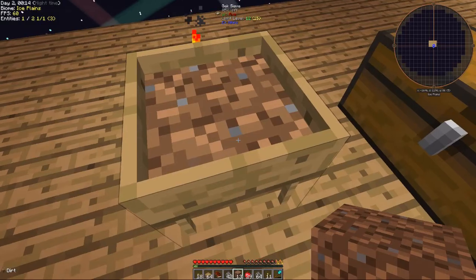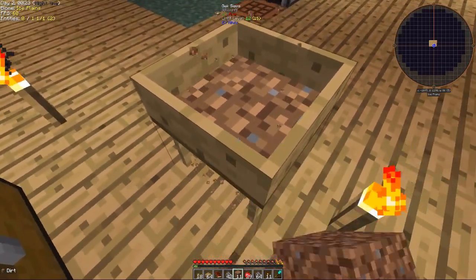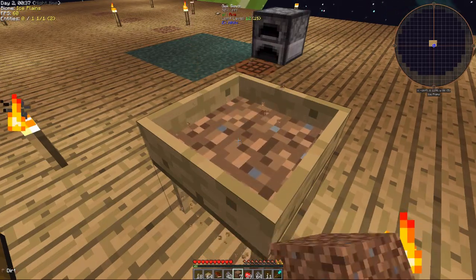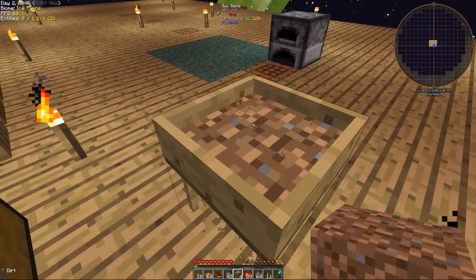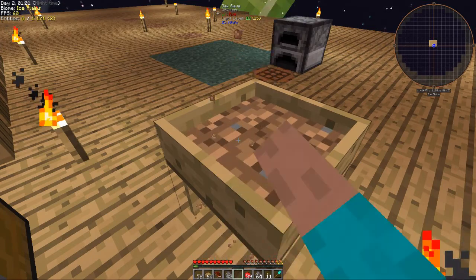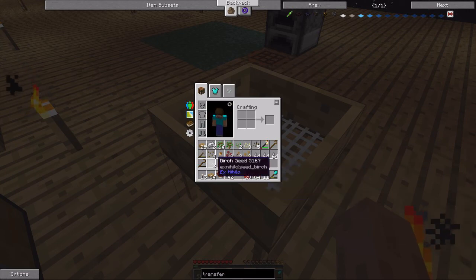I still haven't gotten a rubber sapling yet. I should have enchanted the sieve with fortune. That's actually what we need the smeltery for — so we can start making invar. With invar we can start making our machines. We can get upgrades and stuff like that. I was messing around with lava power on the other map, but I was checking out the solar panels and they're actually pretty worth it — a little bit of iron, one piece of redstone for 20 RF a tick. So that's pretty good, you just need the conduits. And I didn't get a single rubber sapling out of all that.